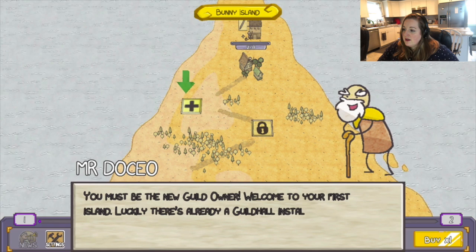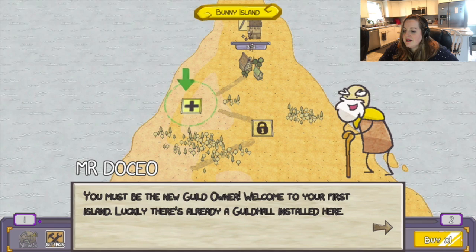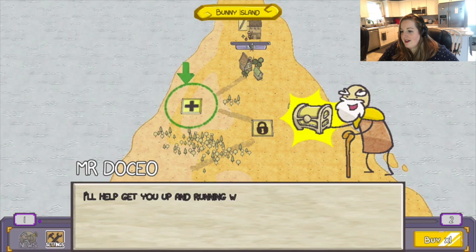Created by HyperHippo. An old dude — he looks like Decker Cade. Mr. Docio? You must be the new guild owner. Welcome to your first island. Luckily, there's already a guild hall installed here. How handy! I'm assuming it's this big green circle with a green arrow, if I had to guess.